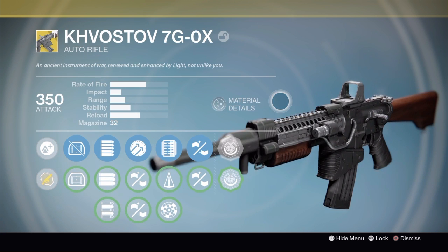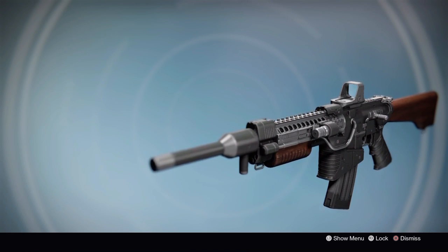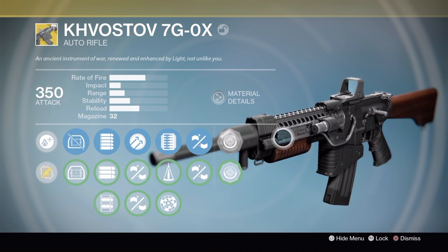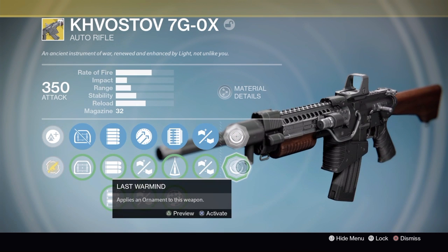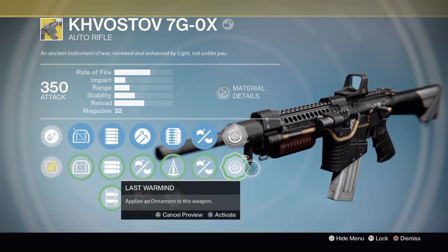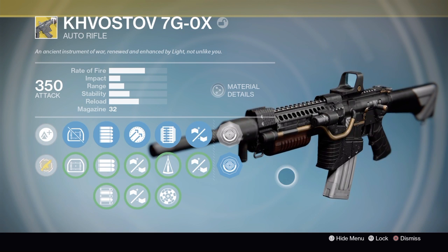Going to the last of the really unique things, we have the gun's appearance. The vanilla gun highly resembles the original Kvastov with the addition of a little bit more wood. But what really makes this gun shine are its two ornaments. The first ornament, Bureau of Aeronautics, looks like this. And personally, I like it, but it's just not my favorite. And then the ornament I was very fortunate to get from my first treasure, The Last Warmind. I love The Last Warmind, and I'm going to be keeping that on for the remainder of the video.